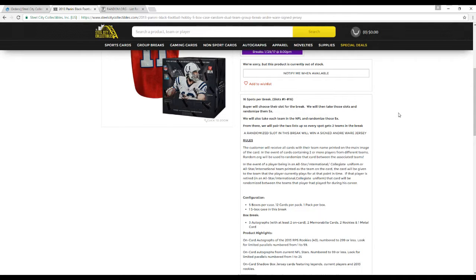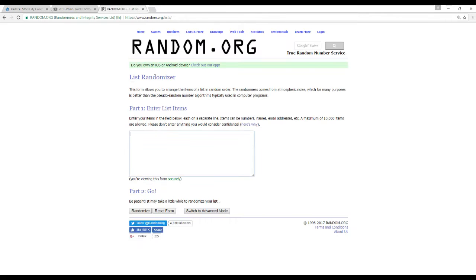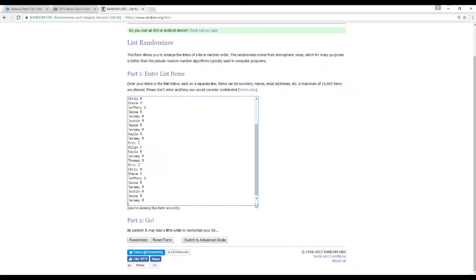We haven't had an issue with it yet with the black breaks, but if it happens we know what to do. Five boxes in the case, 12 cards per pack, one pack per box for a total of 60 cards. So first off, we're going to take our 32 names and randomize this list five times.